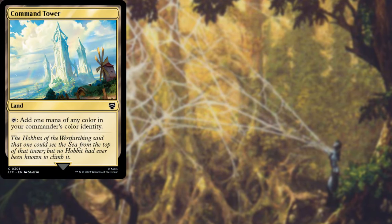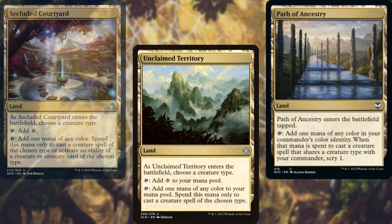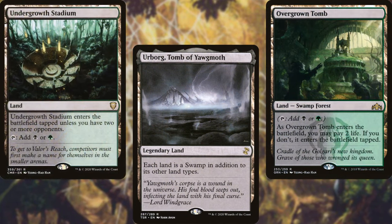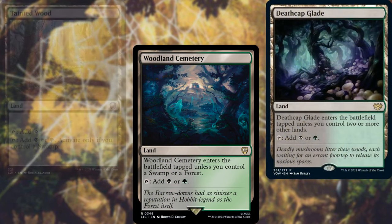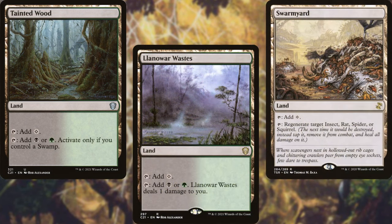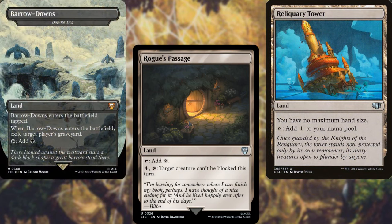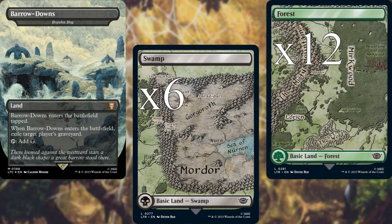Command Tower, Unclaimed Territory, Path of Ancestry, Secluded Courtyard, Urborg Tomb of Yawgmoth, Overgrown Tomb, Undergrowth Stadium, Woodland Cemetery, Deathcap Glade, Tainted Wood, Llanowar Wastes, Swarm Yard, Golgari Rot Farm, Rogue's Passage, Reliquary Tower, Bojuka Bog, Scavenger Grounds, and twelve Forests make up the land base for our deck.